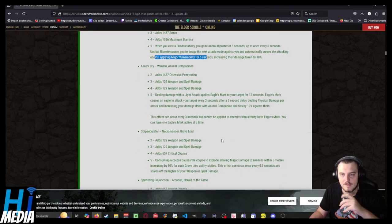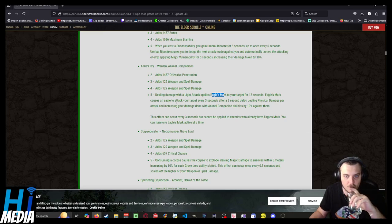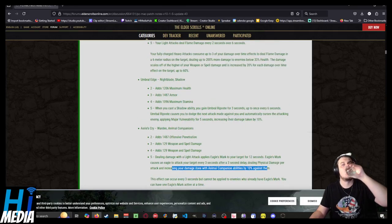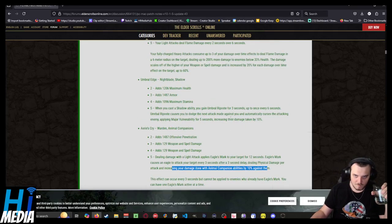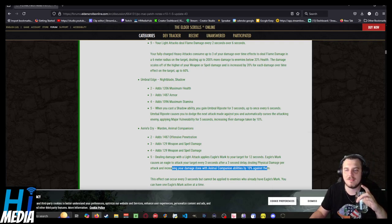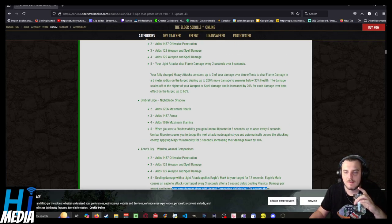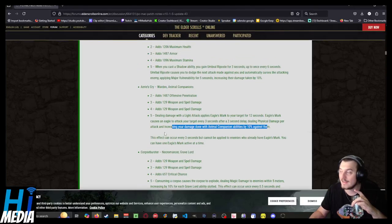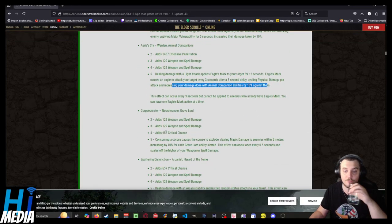Warden: dealing damage with a light attack applies Eagle's Mark to your opponent for 12 seconds. Eagle's Mark causes an eagle to attack your opponent every 3 seconds after a 3-second delay, dealing physical damage per attack and increasing your damage done with Animal Companion abilities by 10% against it. Everything so far has gotten a straight damage buff — except Nightblades. That's frustrating.